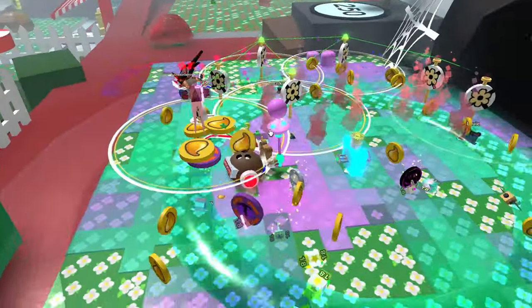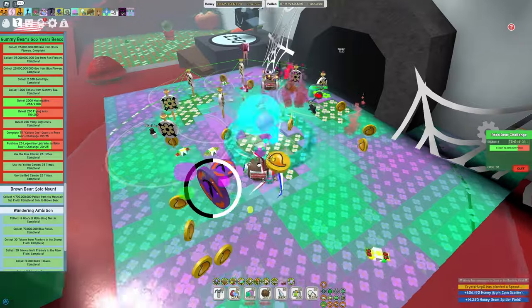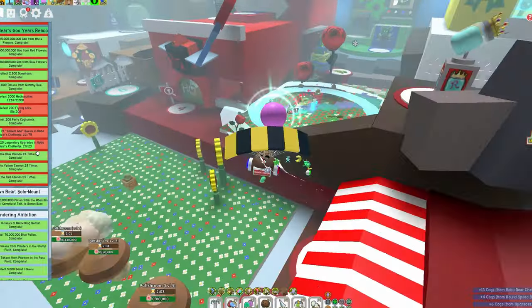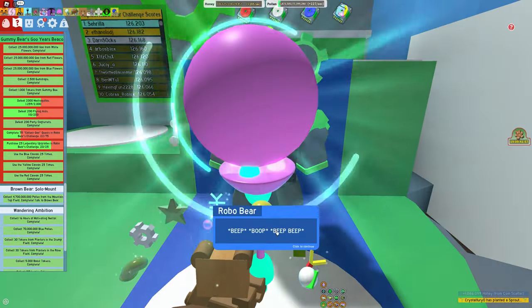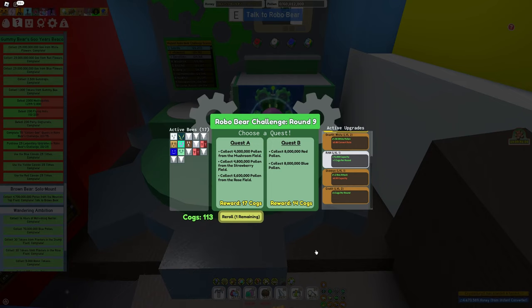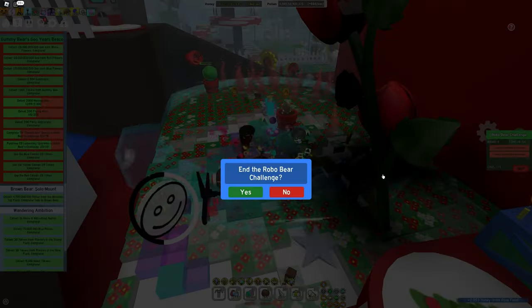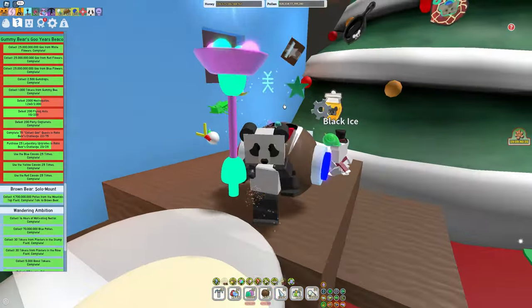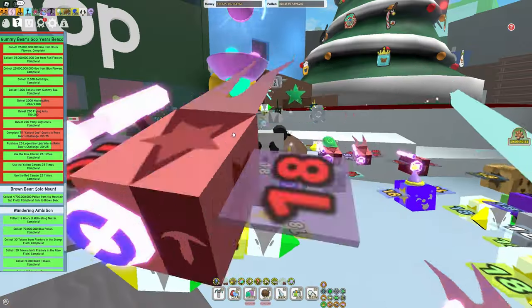It doesn't matter, because we can actually use these quests to defeat the 2,000 mech mosquitoes that we need. And even if we don't get the goo quest, there's a slight chance we'll have the option to buy a legendary upgrade, as we still need 5 more of those. Still no goo quest. At this point I think I'm just gonna quit the robo challenge. Maybe the robo challenge isn't giving us the best luck right now — that's totally fine, because we can take this time to quickly complete the flying ants we need for this quest.